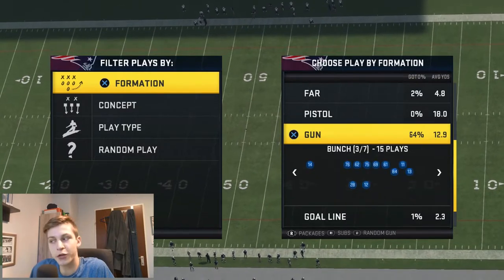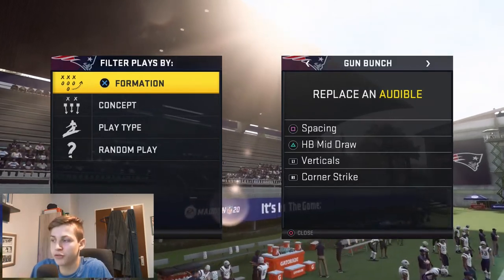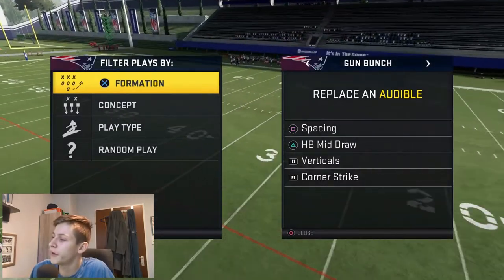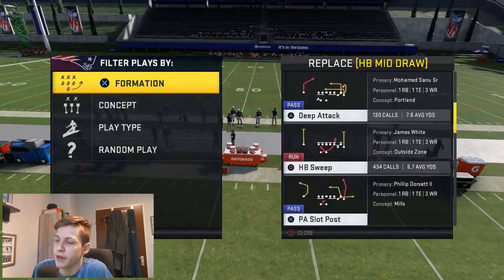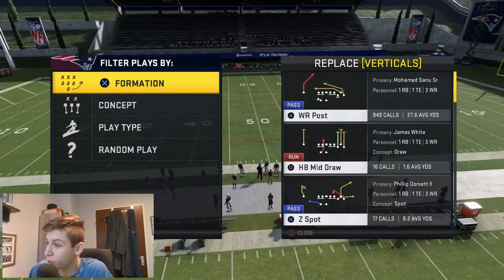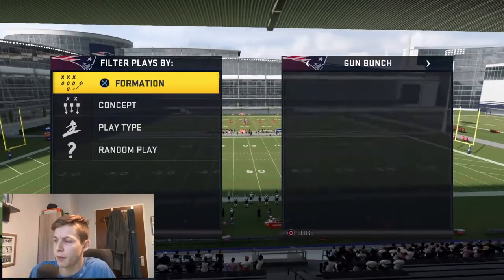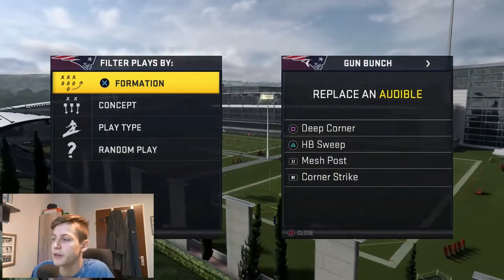If I'm on the formation, I'm going to press X, then press L2 to bring up the audibles. My audibles I usually go with: Spacing is going to be replaced by Deep Corner. Halfback Mid Draw is going to be replaced by Halfback Sweep. Verticals — I don't run verticals a lot, so I would change that with probably Mesh Post or Stick. I'm going to do Mesh Post. Corner Stack I leave there for a specific purpose I'll explain in a second.